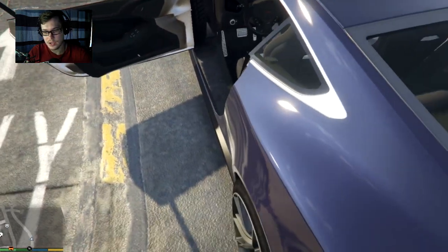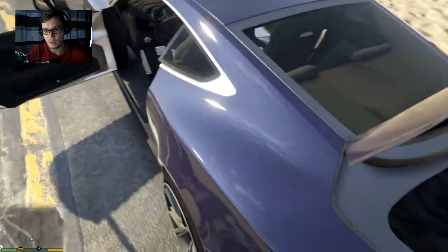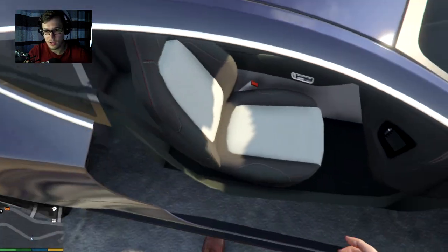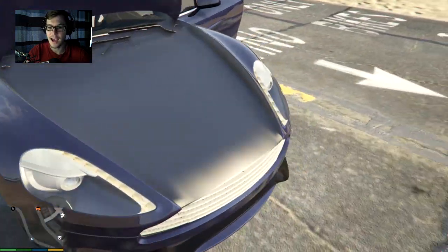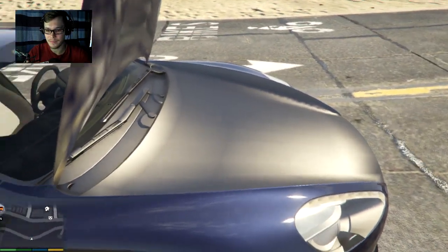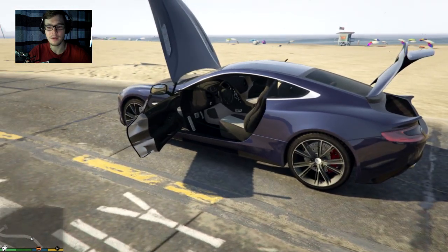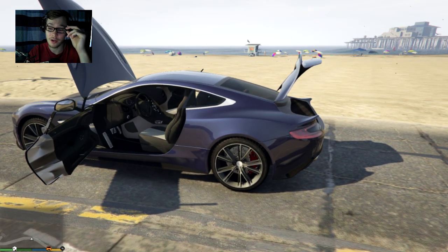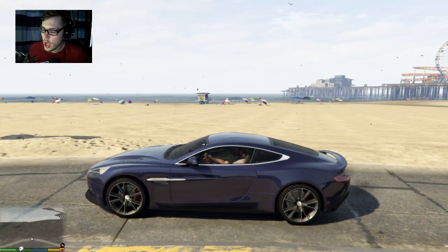Here you can see there's nothing — there's like a gap, you can see the wheel but there's nothing there. The trunk is not very good. Again you can see there's no car geometry there, and at the front I don't even know what's going on. So the decision here is that the car is pretty on the outside but the inside needs a little bit of work.